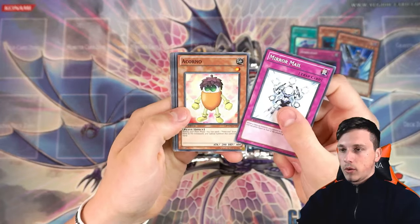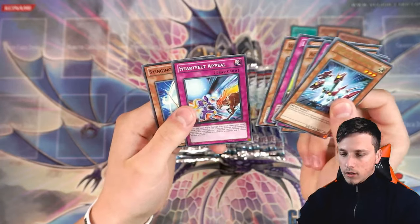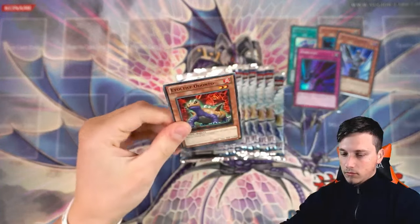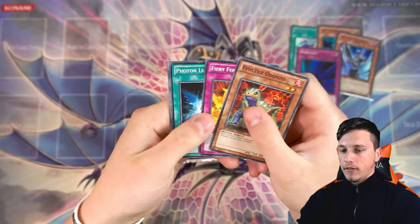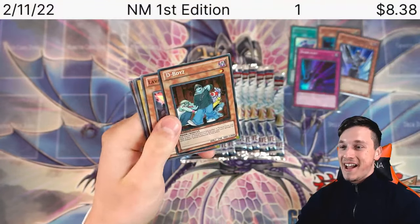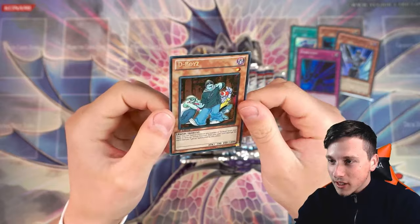Mirror Mail, Acorno, Shark Stickers, Monster Slots, Photon Cerberus. So far we've done very averagely. Evil Light Ondonto, Fiery Fervor, Photon Lead, Dark Daybreaker, and a D-Boys Secret Rare! Which actually isn't looking that obviously Secret Rare — I almost didn't notice it was Secret Rare. But yeah, it is a little bit Secret Rare.